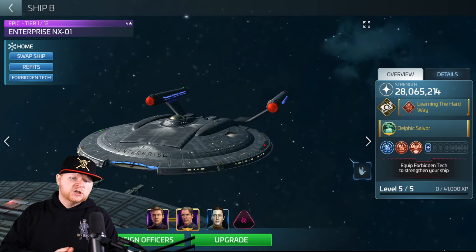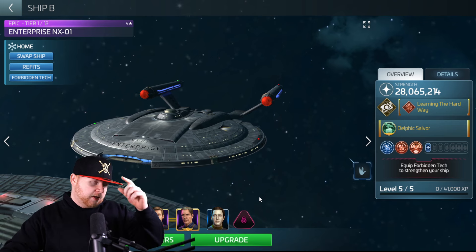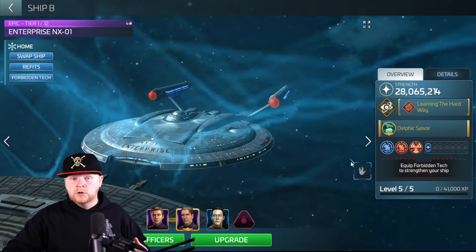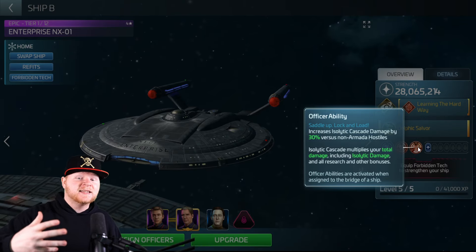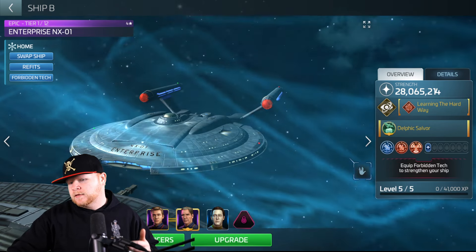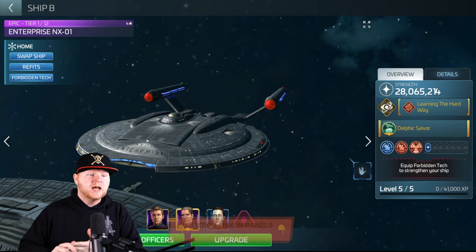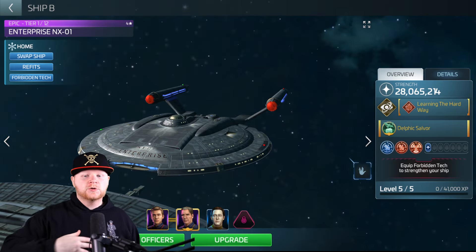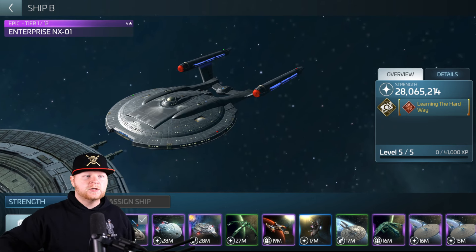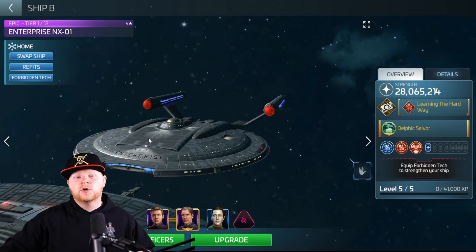Here's the crew I'm currently using: Jonathan Archer in the middle with Trip Tucker on the side and Enterprise E-Data. All three of these might be officers you don't necessarily have right now, so bear with me. The reason is the 400% loot bonus, and the Isolitic Cascade and Isolitic Damage that Enterprise E-Data provides, making sure I'm getting massive hits on these Zindi ships. You can still use this to farm regular Zindi. This crew is what I'd put on my Pilum.